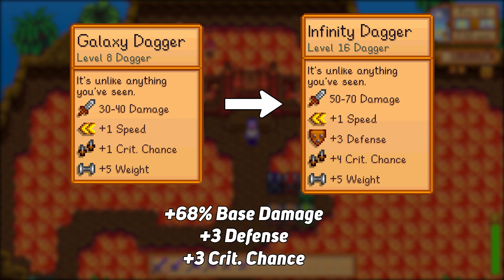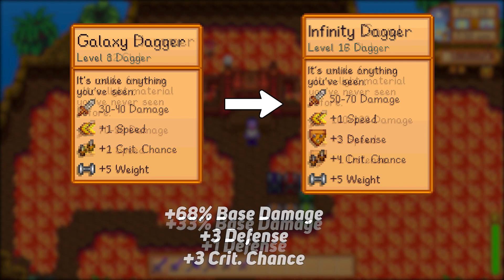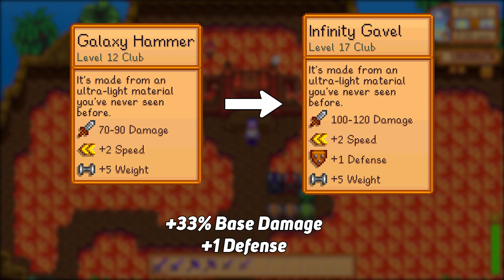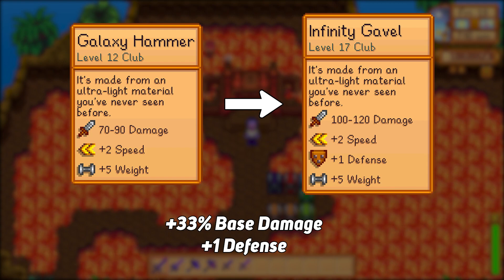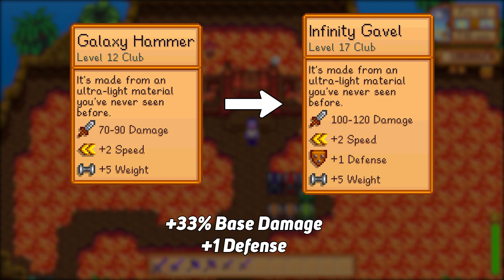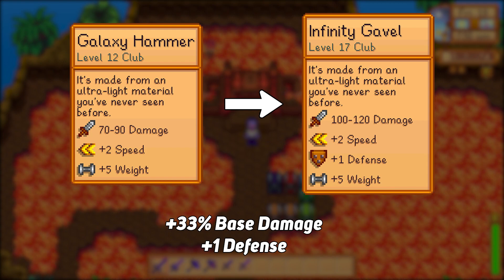Additionally, upgrading your dagger will give you another plus 3 to your critical strike chance. Finally, we'll look at the infinity gavel. It has a damage range of 100 to 120, beating the galaxy hammer's 70 to 90 by 33%. It keeps the same speed and knockback, but brings another plus 1 defense to the table.